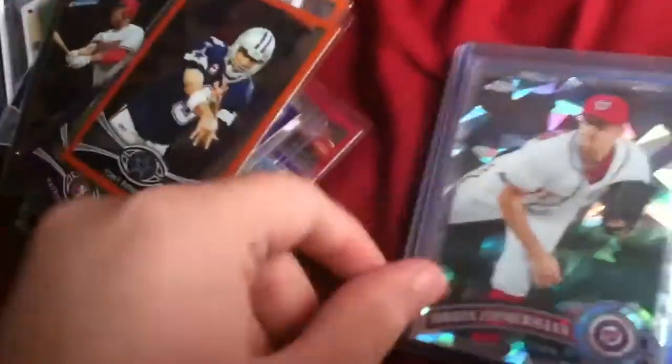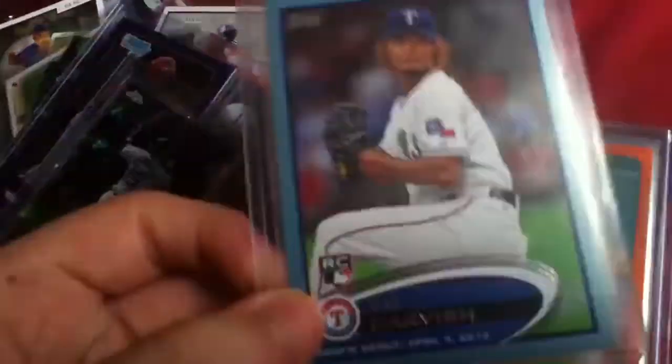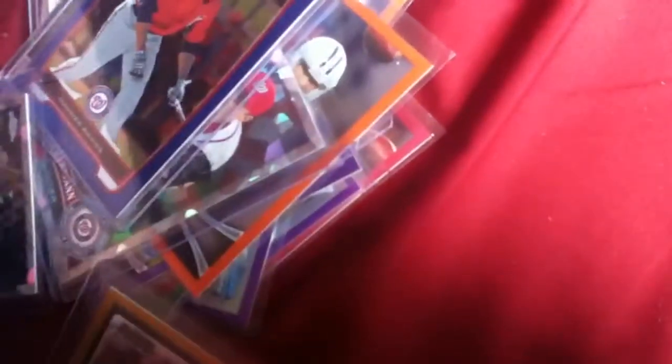Tony Romo orange. Jordan Zimmerman atomic. Wander Ramos blue. Jose Bautista atomic. Yu Darvish blue paper. Ryan Adams out of 25 orange. Jake Peavy out of 25 orange. Scott Sizemore out of 50 gold. And then one more parallel — the Jose Tabata red, out of 5.